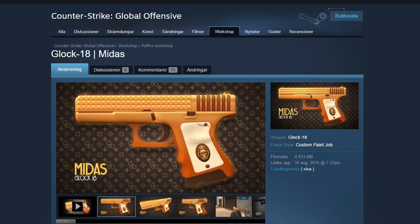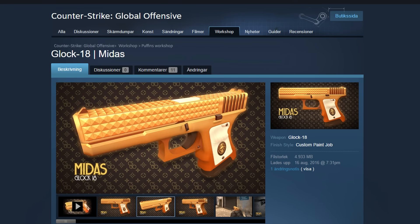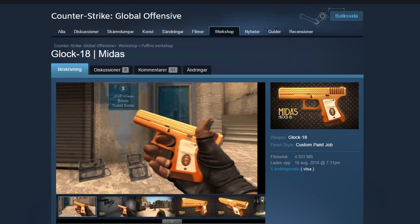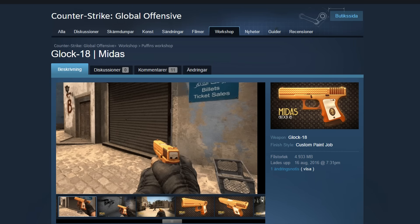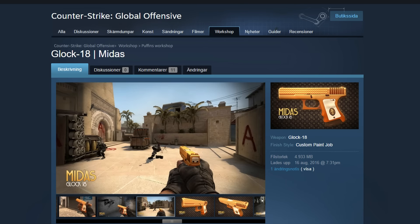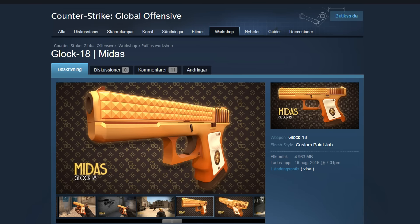At number 4 we have the Glock 18 Midas made by Puffin. I love Puffin and this skin is actually pretty simple but still really nice. It has almost a gold color — it's like yellow-orange goldish — and I love the white thing on the handle with a little skull. It looks like a real almost golden Glock with some really nice details.